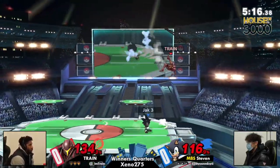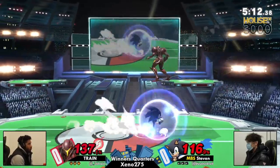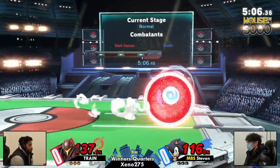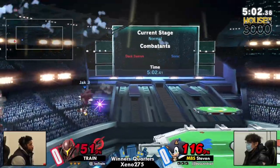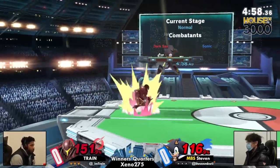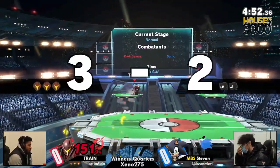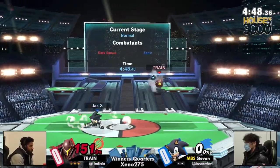Let's see where Steven continues to push the envelope here. I love the way that Train is setting up the bombs so far. Bombs — such a powerful tool in the Samus toolkit to just shut down that entire approach angle. The charge actually clanking with the spring, keeping Train safe and keeping them alive long enough to get that first kill. First blood going to Train.